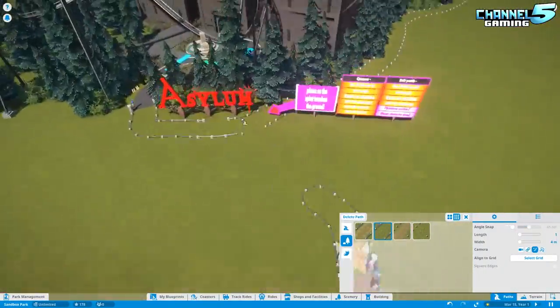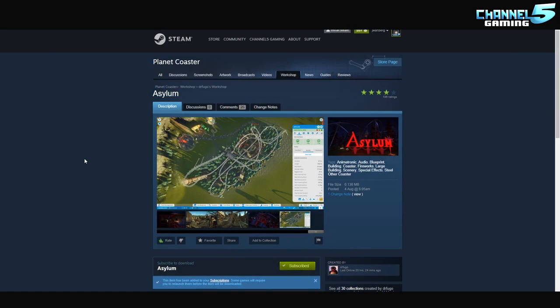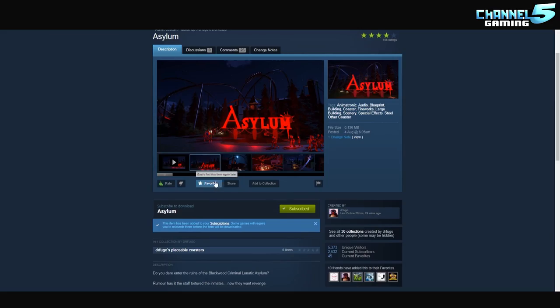Let's see if we can find them today. Quick look at the Steam Workshop — Asylum by Dr. Fugo, links will be down in the description as always. Come over here, rate it, favorite it, and subscribe to it.